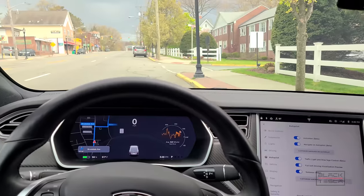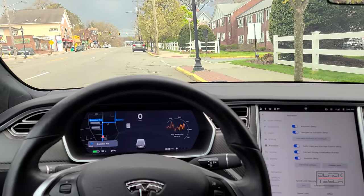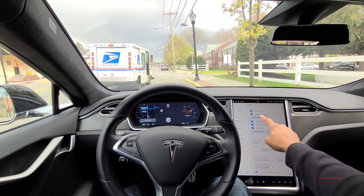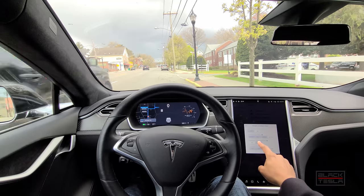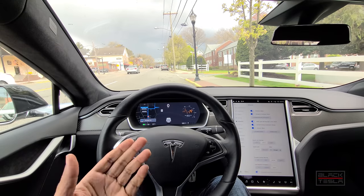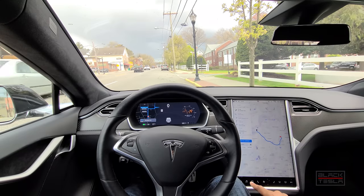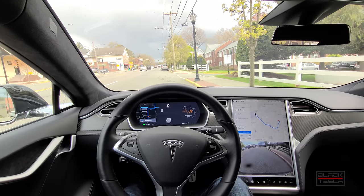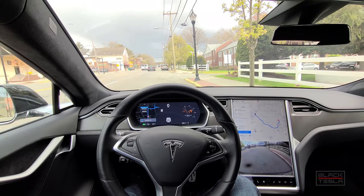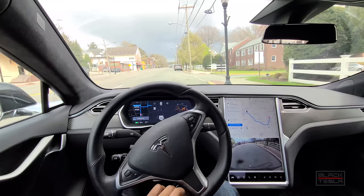Let's jump right into it. Let me get the camera situated for a nice view. I'm going to put it back into the full POV view so you can get as much of the view as possible. One thing I'm going to change is the Navigate on Autopilot settings to require lane change confirmation via the stalk, so it's consistent with the stop light behavior — I'll pull the stalk for both. I have the directions up and the backup camera up as well. It's still dirty, we haven't had a chance to wash it, but let's get going either way.